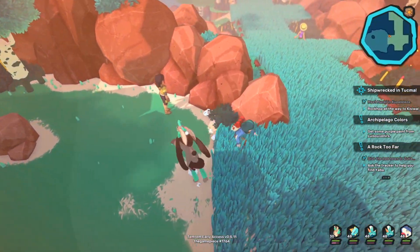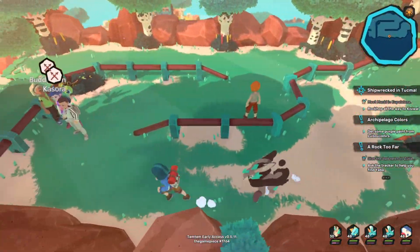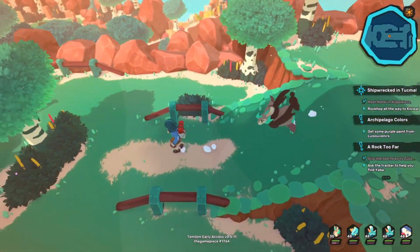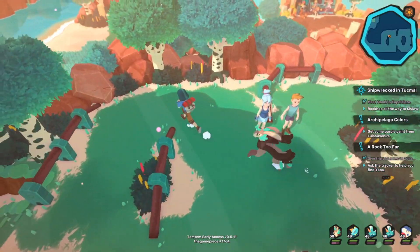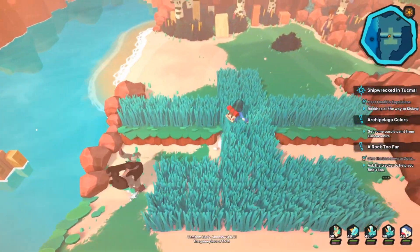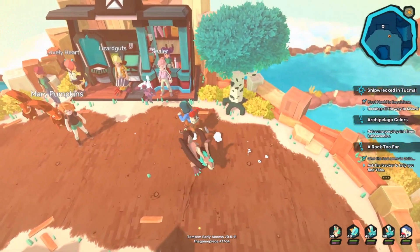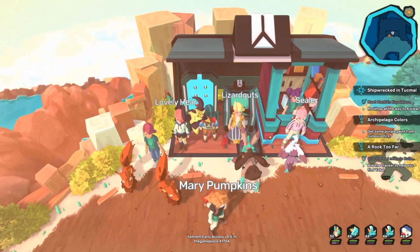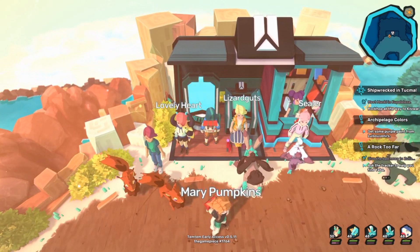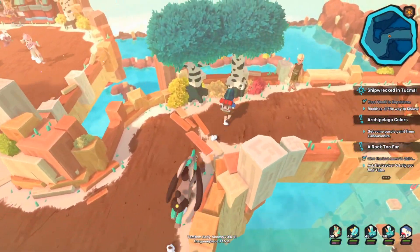Overall, I really like Mudrid as a Temtem. It has solid options as a physical support attacker right now and can sweep given enough speed investment. I think it will excel even more once it gets Dust Vortex — there are no special attacking earth types currently to take advantage of that niche — though it depends on whether the Temtem that provides Dust Vortex outclasses it entirely. For now, the physical options offer the best odds of success.